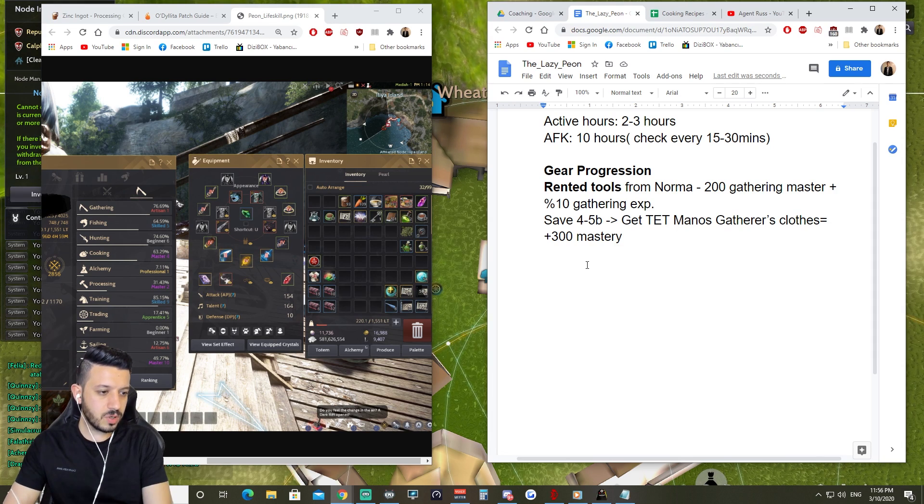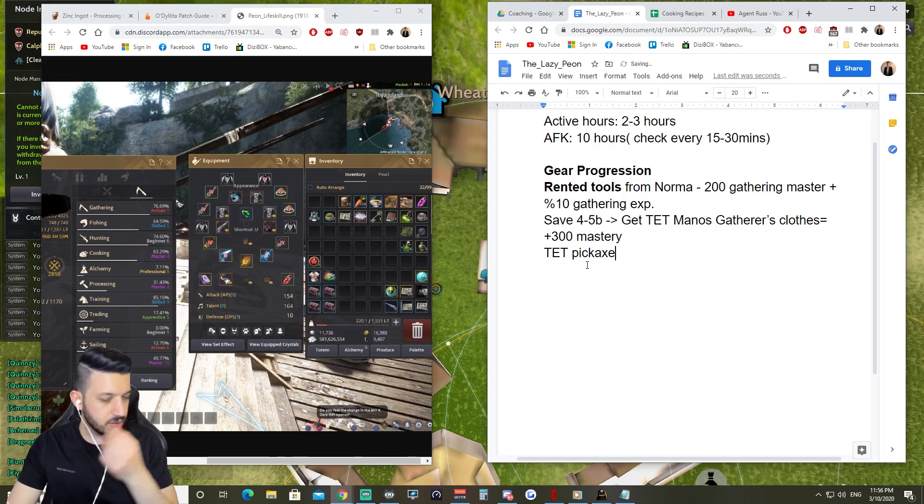With AFK time your workers will be cooking, and your workers will be making utensils. These days I recommend players to go the AFK route and make the workshops. With active hours you can actually gather rough stones. Your first priority will be TET Pickaxe in this instance if you're going the rough stone pot route — TET Pickaxe after the TET Monos tools.